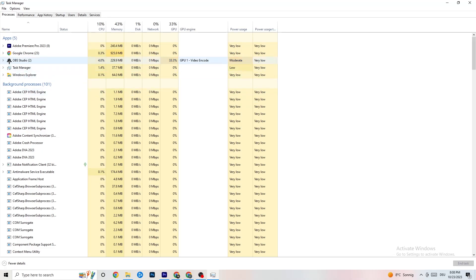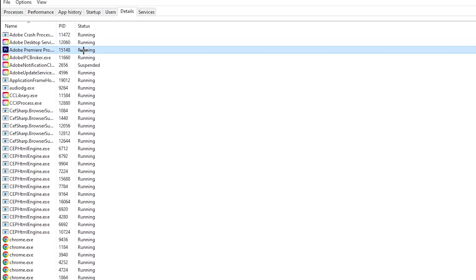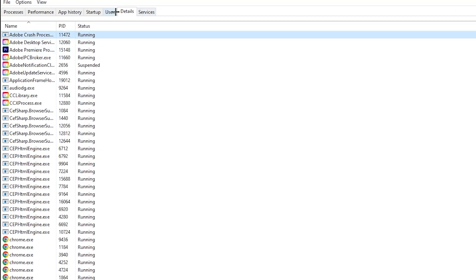Next, go to the 'Details' tab at the top left of Task Manager and search for your game. Right-click it, hit 'Set Priority,' and you'll see it's currently set to 'Normal.' Change it to 'High' or 'Real Time' — check which works better for you. Hit 'Apply' and then you can exit.